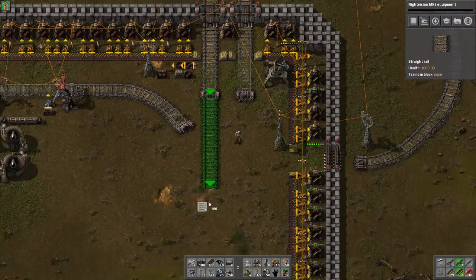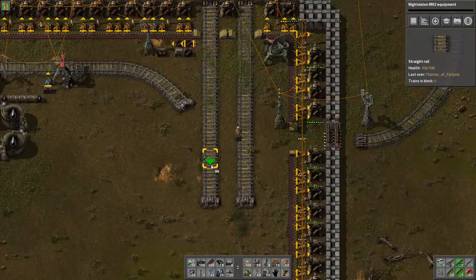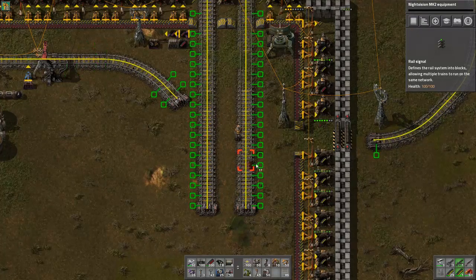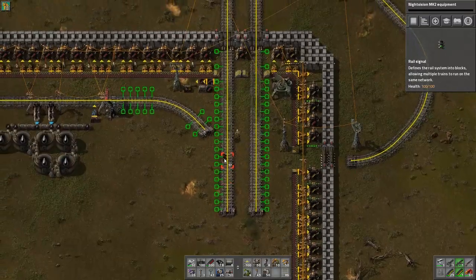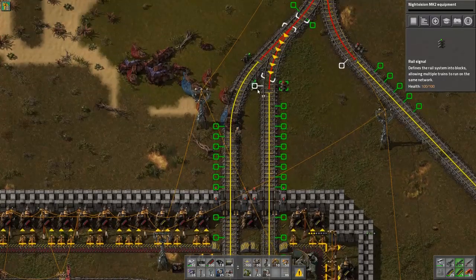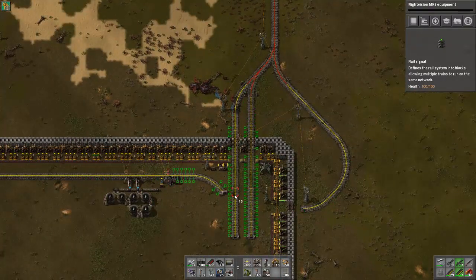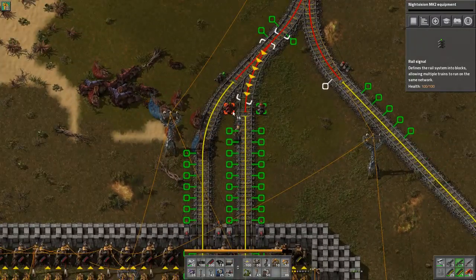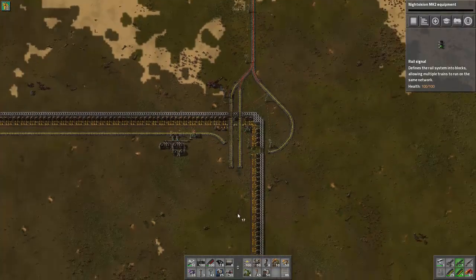We're going to go ahead and set up our first train depot here and I'm going to show you guys how we're going to go about doing that. Our signals — I should be able to put them on either side of the rail. I think these might be too close together. That's actually probably the first time I've ever had this problem, but it could also have something to do with the way I've got this stuff set up. I have it set up now so I can run it either way because I had the signals on one side before.